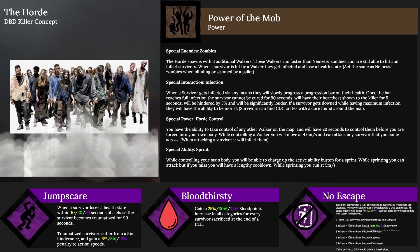The second part of the power is the special interaction: infection. When a survivor gets infected via any means, they will slowly progress an infection bar. While building up, they'll be slightly louder but there are no major negative effects. Once at max infection, they cannot be cured for 90 seconds. After being fully infected, their heartbeat is shown to the killer for five seconds and they'll be hindered by about two to three percent and be significantly louder. If a survivor goes down while at maximum infection, they can be buried, and CDC crates with a cure can be found around the map.